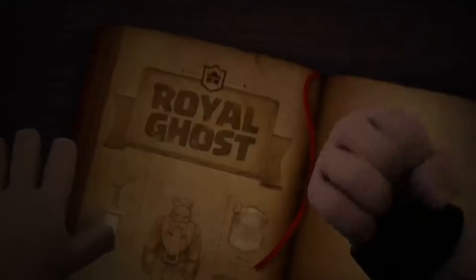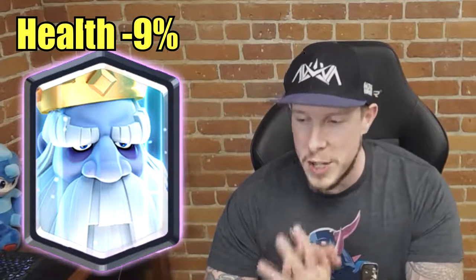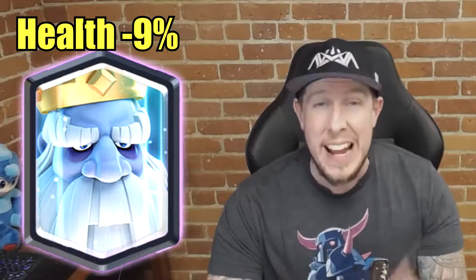Now let's move on to the nerfs. Starting with the Royal Ghost — he got hit hard, and most of us saw this coming. He is the highest win-percentage and use-rate card in Grand Challenges out of any troop in the entire game, which shows his versatility and strength. The nerf is a 9% health reduction. I'm not sure I'm a fan of that big a nerf — I would have preferred around 4% and see where he fell.